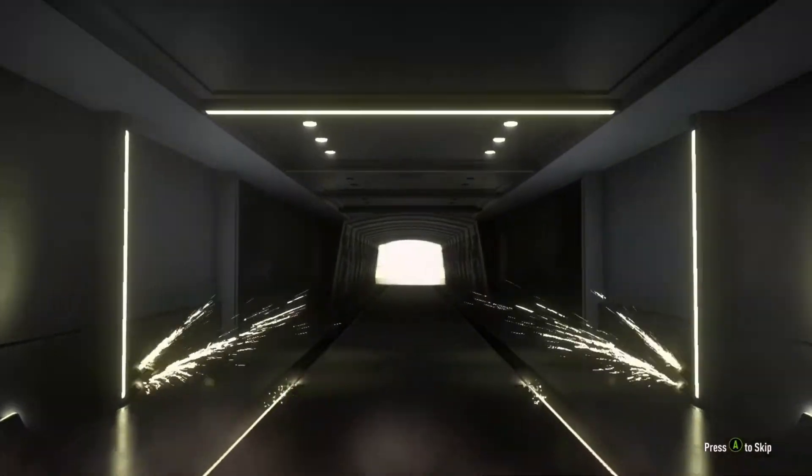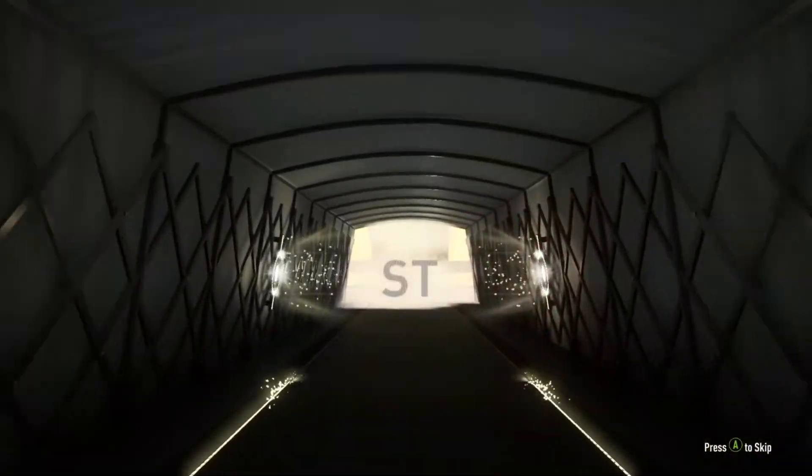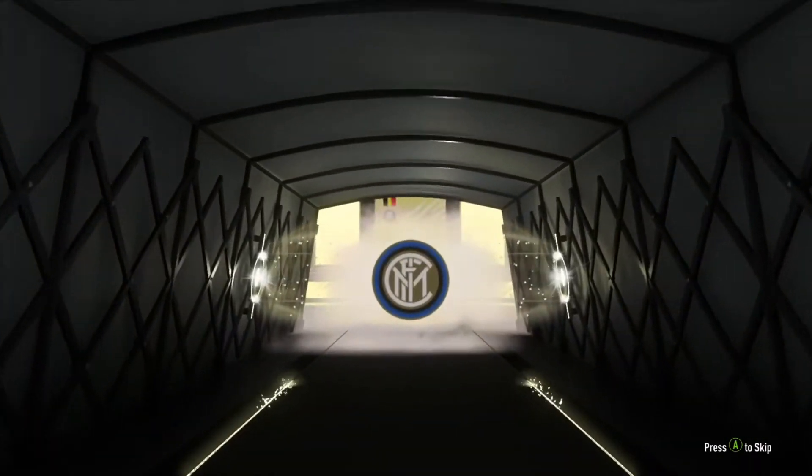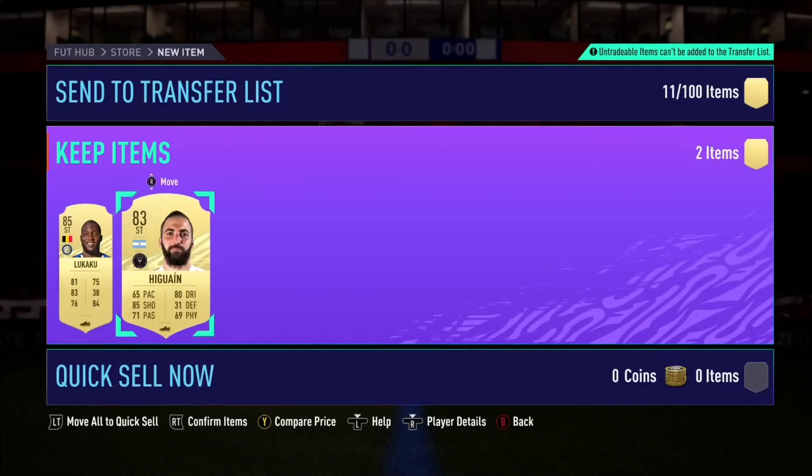So we get no walkout but we've got boards, which is apparent anyway. It's going to be Lukaku — 85-rated, some SBC fodder. And then we've got Iguain Baird.